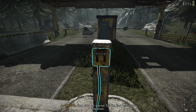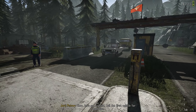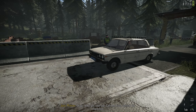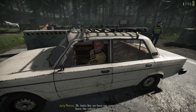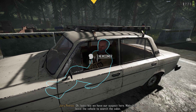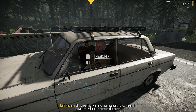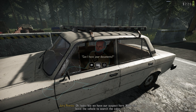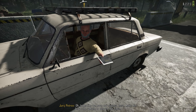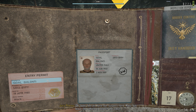Alright, let's get started. Send in the vehicles. Okay, this guy's an old man — I don't think he's 38. Let's make him leave the vehicle to search the cabin. We'll ask for his documents first.